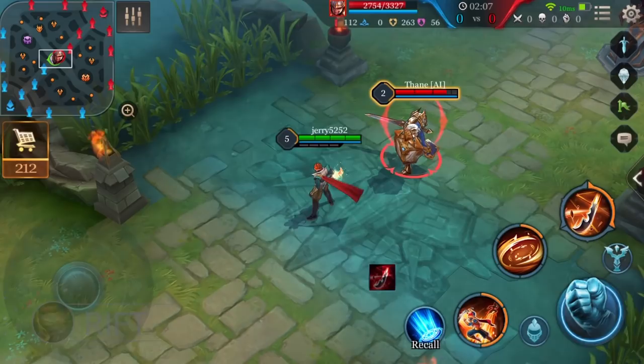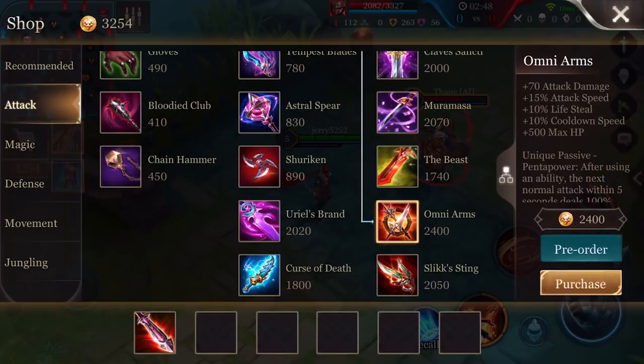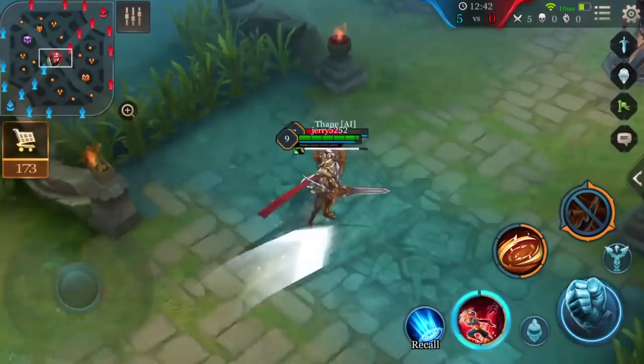Passive: Rift. On Murad's fourth consecutive normal attack within three seconds, ineffective against buildings, he gains 5% attack damage and releases the seal on Temporal Turbulence for five seconds. Rift is the premise to unlock the ultimate. Therefore, try purchasing items with attack speed in order to unlock Temporal Turbulence quickly. Notice that the four consecutive normal attacks don't have to all happen in three seconds — as long as the time intervals between normal attacks are less than three seconds, Rift will still be triggered upon the fourth consecutive normal attack.